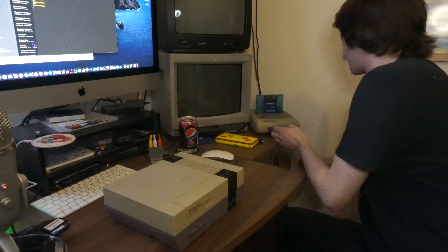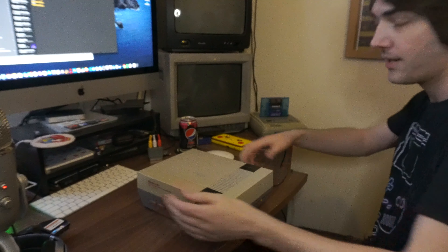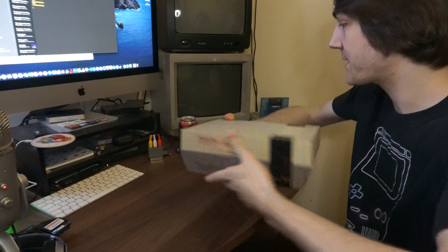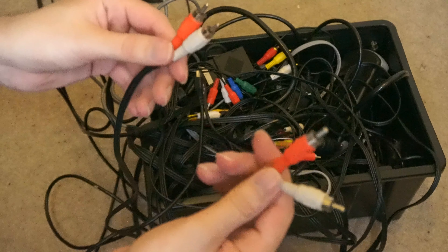So to actually plug the systems in, I have to move the mouse and keyboard and stuff out of the way. And now to get the wires — I actually have a box of AV cables right here. So I'll pull out the NES ones and find the plug somewhere as well and get all this hooked up. Pretend you didn't see all them drink cans there — they just magically disappeared.